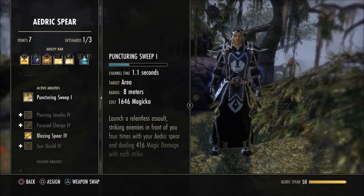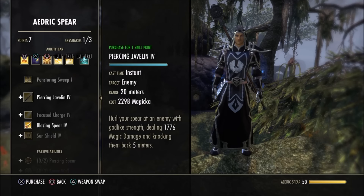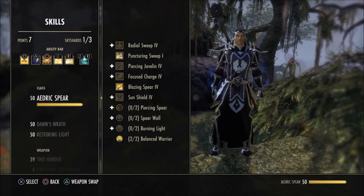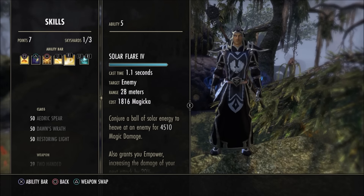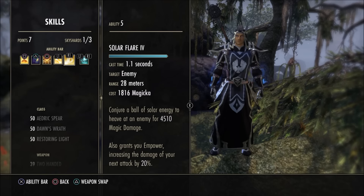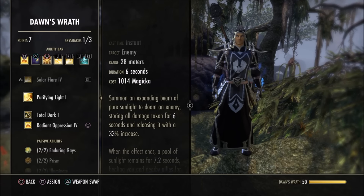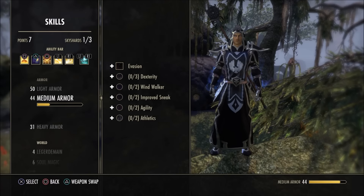Optionally you could swap Vampire's Bane for something else — under Aedric Spear you can use Puncturing Sweeps, though this is a ranged build so you don't want to get in close too much. Piercing Javelin or Blazing Spear are also good options. Our last move on the single-target bar is Solar Flare, which is your bread and butter for single-target damage — unbelievably powerful. It's a 1.1-second channel, and throwing a couple with Purifying Light active then letting it blow up for 33% more is devastating.